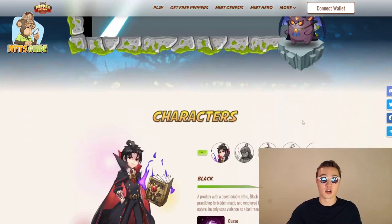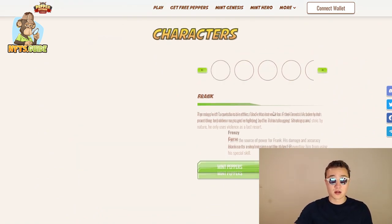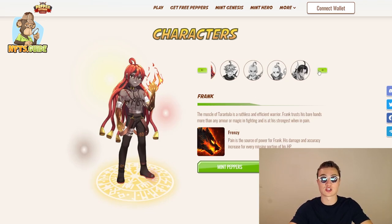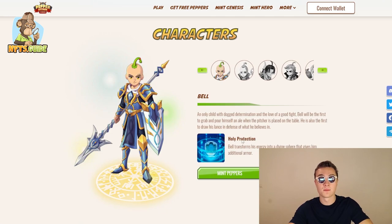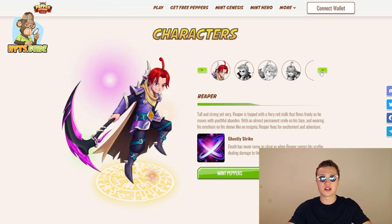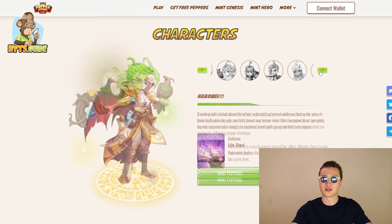So this is Pepper Attack: you have Black, you have Frank who is the muscle — a tarantula and ruthless efficient warrior — and you have Frenzy which is the power source. You've also got Chili who has a Flash Slash, Bell who has Holy Protection, and a lot of other really cool characters.